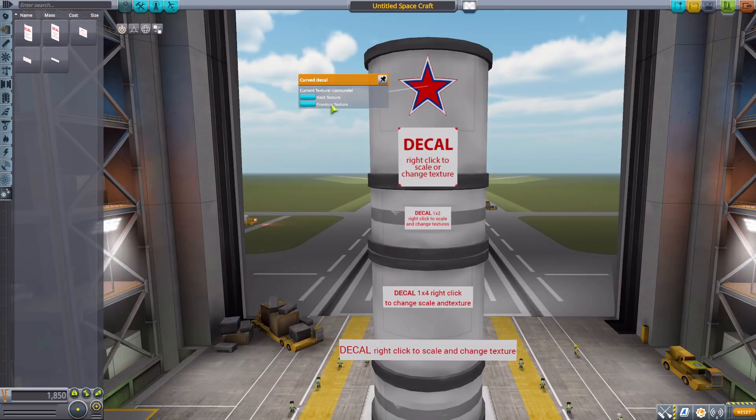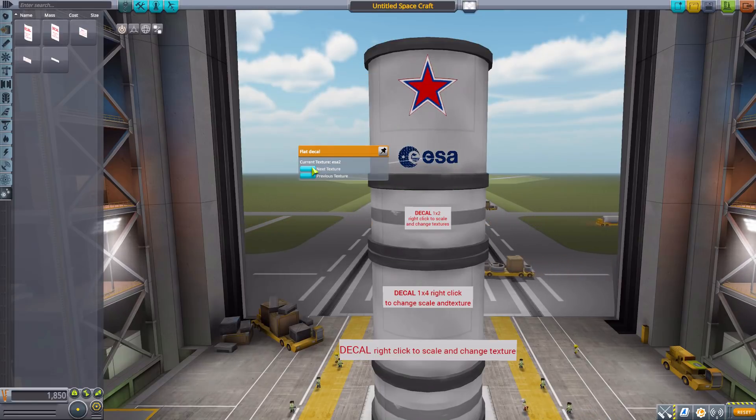That is what we have available for the curved decal. On the standard square flat decal, we have basically the same things — it's just flat rather than curved. So you're going to see the same things between these two; nothing else different.